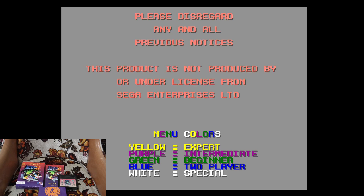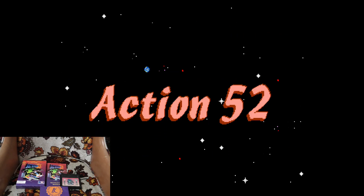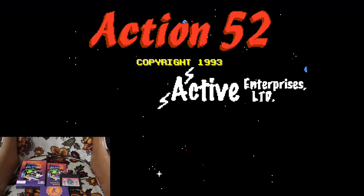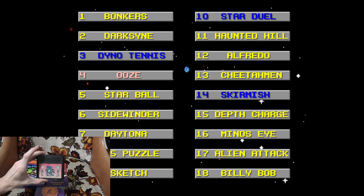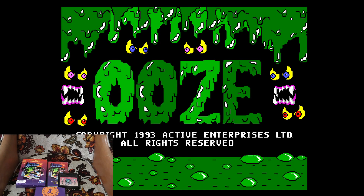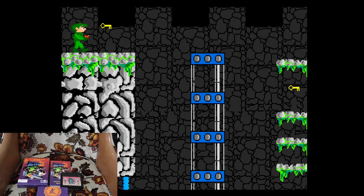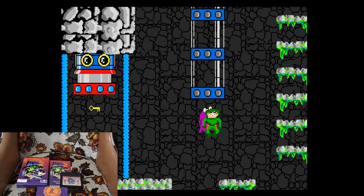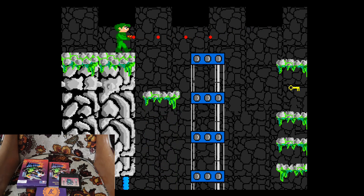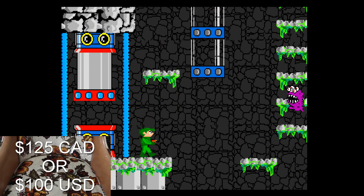Next we have the legendary Action 52 — 52 very broken titles. I would love to try to get through this sometime, if it's even possible. A complete copy comes with the original cardboard box, instructions, cartridge, and the insert. The cartridge has seen much better days — looks like it's been in the window for about 20 years — but it works. I have a playlist showcasing every single game on this cartridge if you want to check it out; I'll leave the link in the description. Honestly, if you can find this for a decent price, grab it, just for a laugh or a challenge. A complete copy of Action 52 goes for about $125 Canadian, or $100 American.